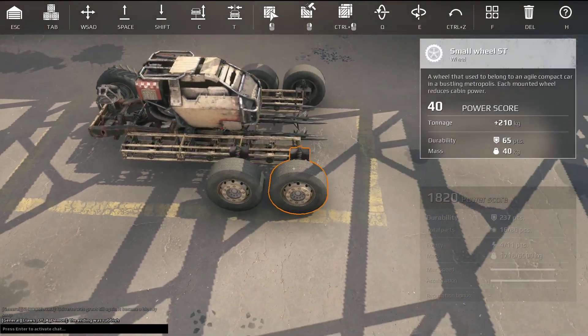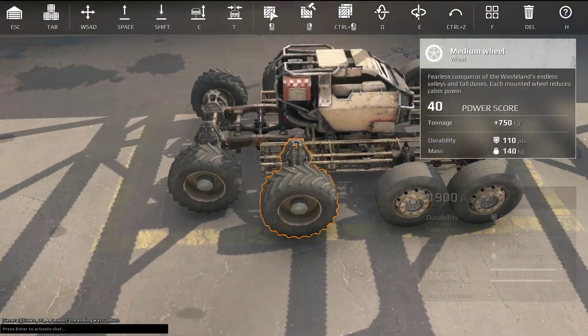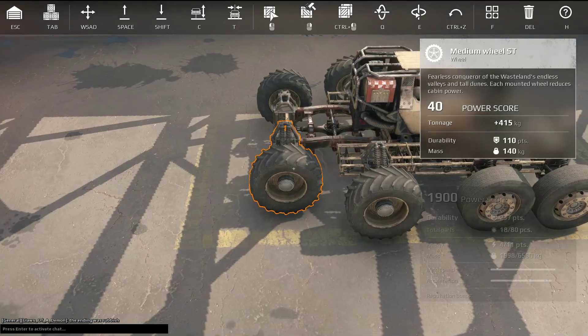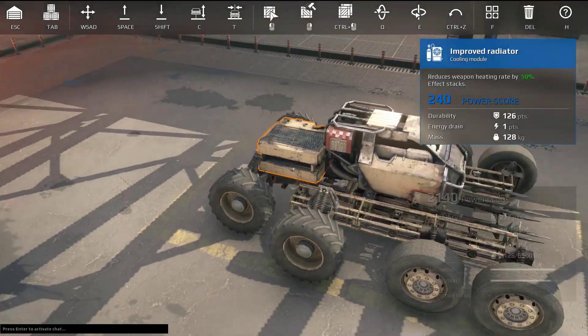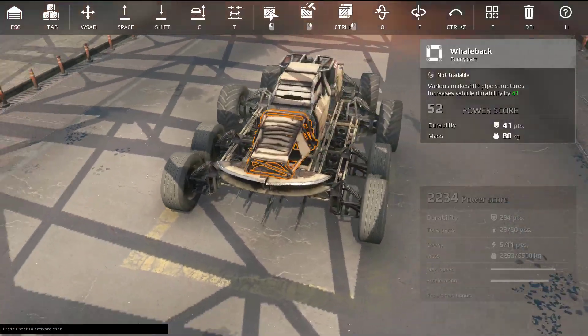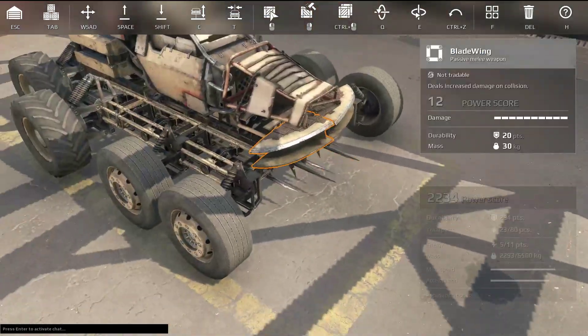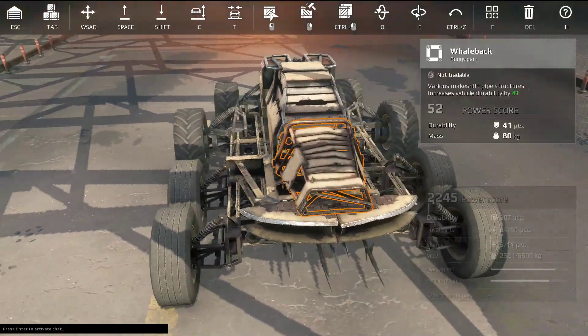First, the wheels: small steering wheels on both sides in the front and medium size in the rear. This is currently what I've got for setup, but I was actually going for something different at first - I was going for triple and then one Spitfire, but later on I changed it to put in two goblins underneath.